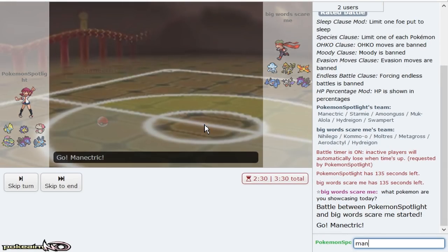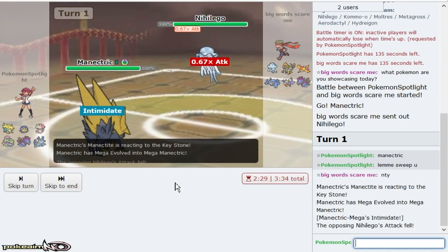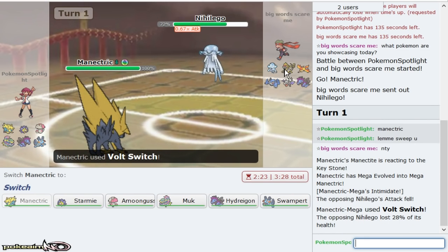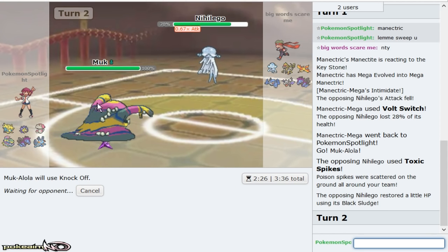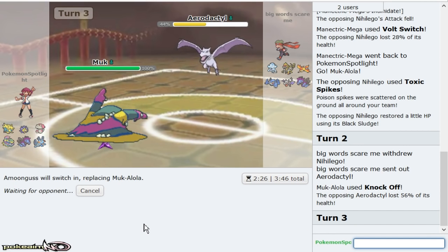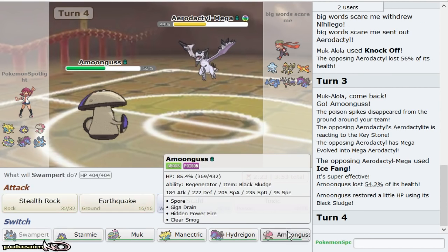Pokemon you showcase today, my Manetric — let me sweep you. I actually don't need Hidden Power on this mon so even if you Scarf Nihilego, whatever. How do I not lose to Coma after getting in Muk? You can get Stealth Spikes all you want. I'm trying to figure out how I don't lose to Coma. I have double Poison and a Rapid Spinner. So I'm gonna go Amoonguss here just to absorb that, and then get in Swampert. Amoonguss will be able to live an Aerial Ace into a Pursuit anyway.